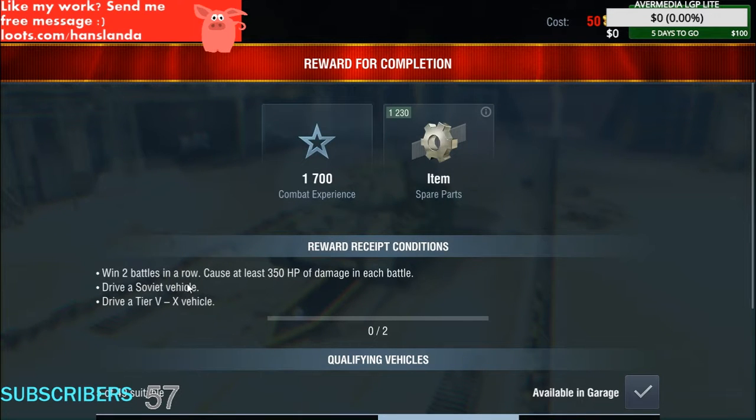Mission 2: win two battles in a row, cause at least 350 HP of damage in each battle, and drive a Soviet vehicle. You get 1700 experience and 1200 spare parts.